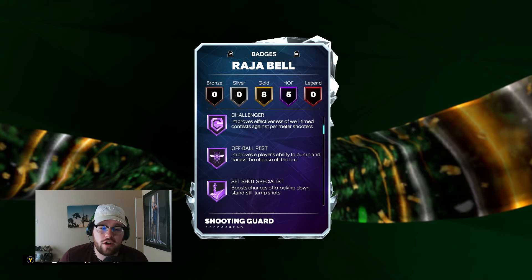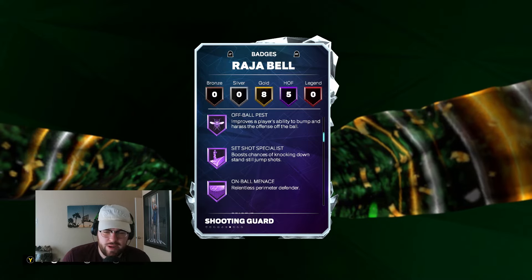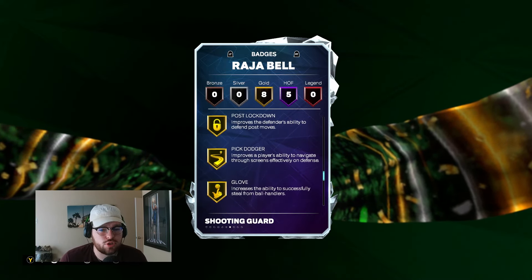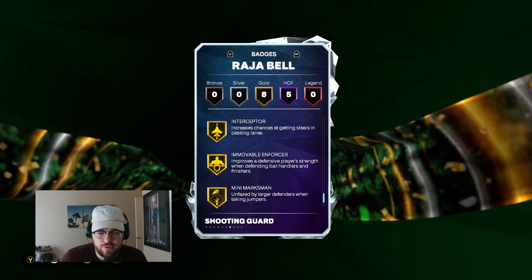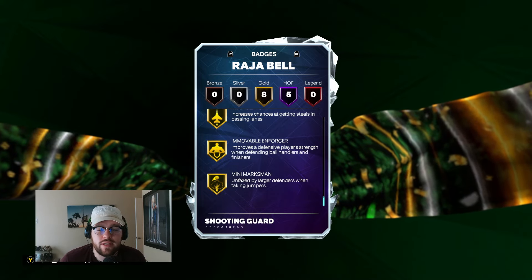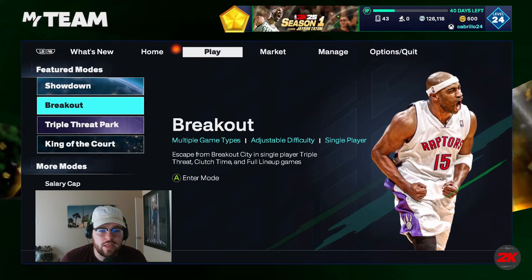He's got HOF slippery, off-ball challenger, off-ball pest, set shot specialist — which is basically catch and shoot — and then on-ball menace, which is basically clamps. His HOF badges are nasty. Not to mention gold limitless, gold post-lockdown, gold pick dodger, glove interceptor, immovable enforcer, and mini marksman. Shooting and defense is what he does at an absolutely elite level, and then he gives you enough athletic ability to do some other things well too.